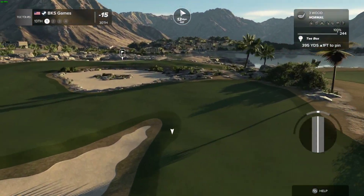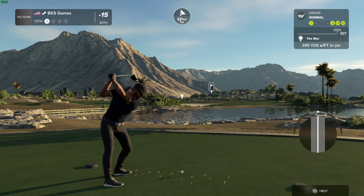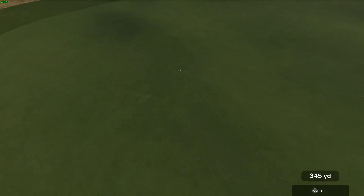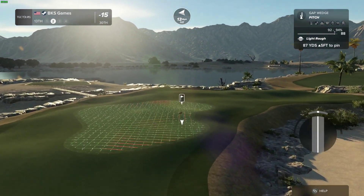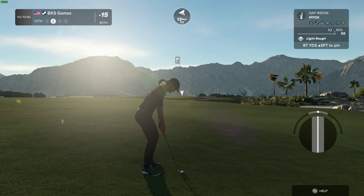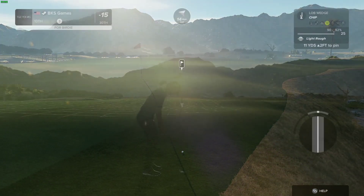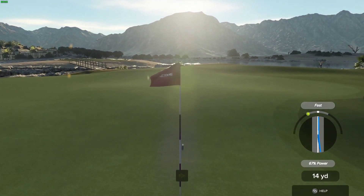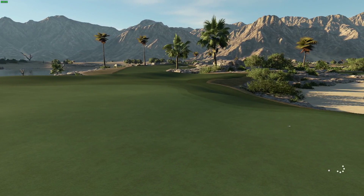Teeing it up on a par four for this one. Well, something went wrong there. Here's our second shot on the 13th. Ah, that didn't hit the mark, did it. Okay, let's get out of this greenside rough. All right, drop this on in and save your par — looking good. Just missed — just a little three-footer left for this one. 14 under after that hole.